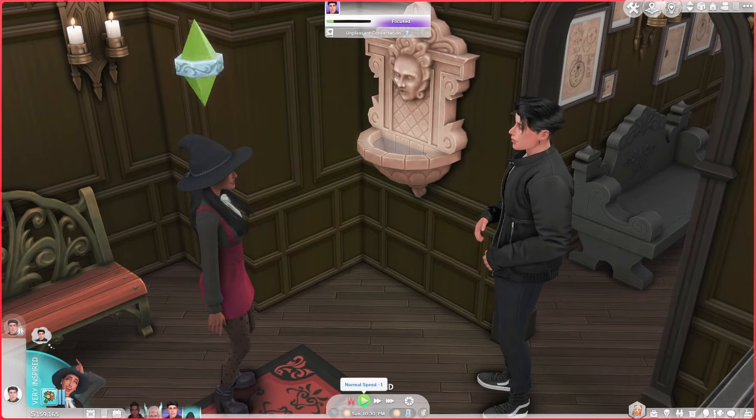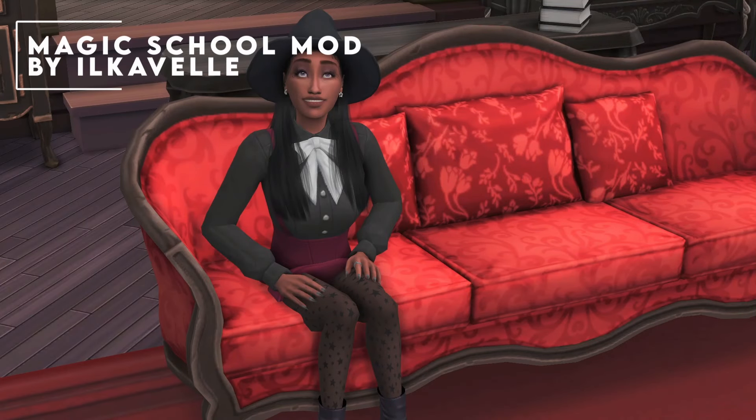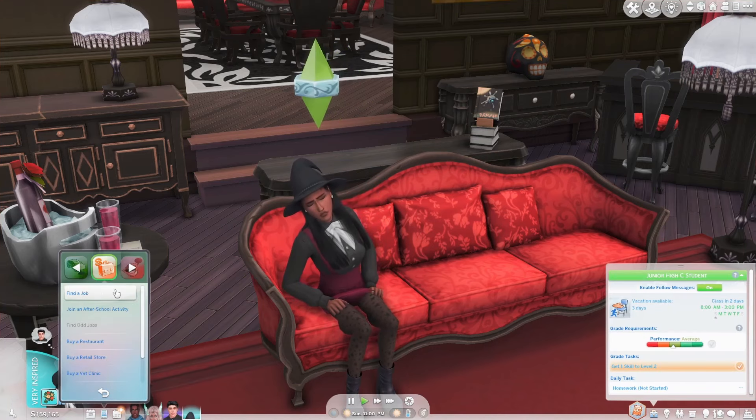Mod number two is the Magic School mod, and I absolutely love everything about it. This mod makes it possible to play out all of your Vampire Diaries and Sabrina dreams in the Sims 4. It adds a new school, new school levels and tasks, various magical subjects, exams, and an active skill. Here we have Arabella and we're going to get her to apply for a position in the new school.